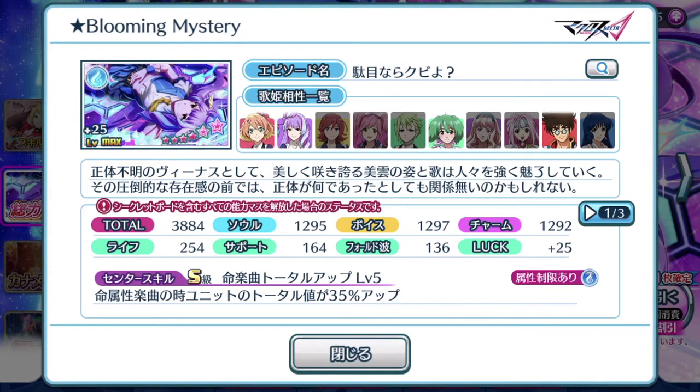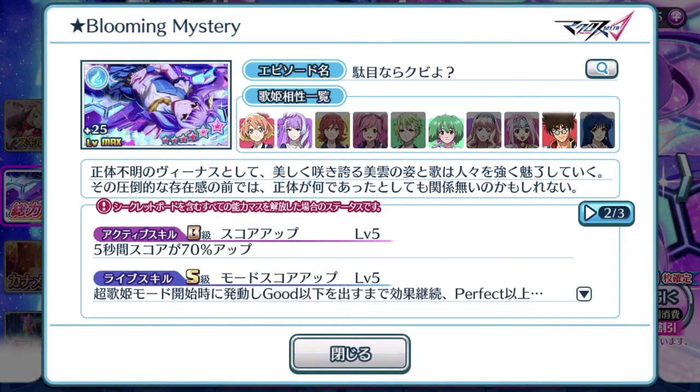But as life skill support, let's take a look at the second page, which is what we're really concerned about. Active skill: for 5 seconds, score is boosted by 70%. It is still plausible that this episode plate can be a substitute for a center position episode plate, especially for new players who have yet to attain a single copy of a 6-star or 7-star episode plate. It is still an optional choice.